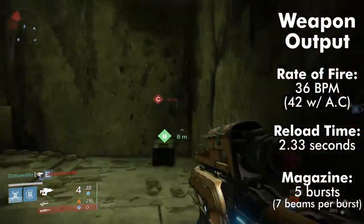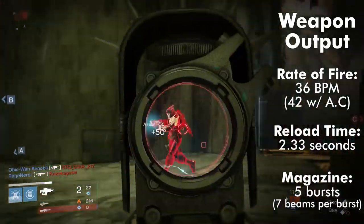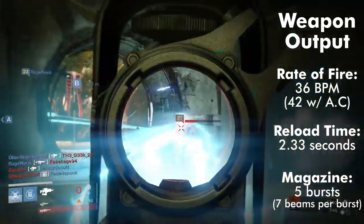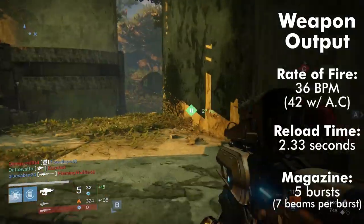Its reload time is 2.33 seconds, above average for fusion rifles. Magazine capacity is also above average, with Plan C having 5 rounds per magazine, although its maximum capacity is a whopping 30 rounds, much higher than average.